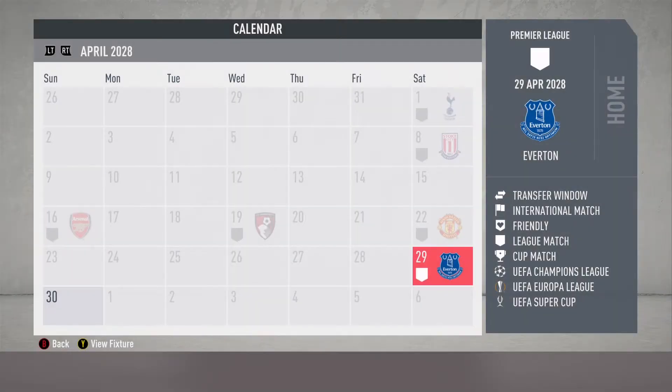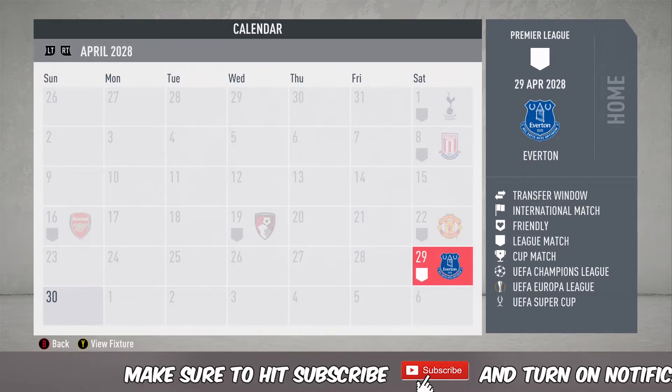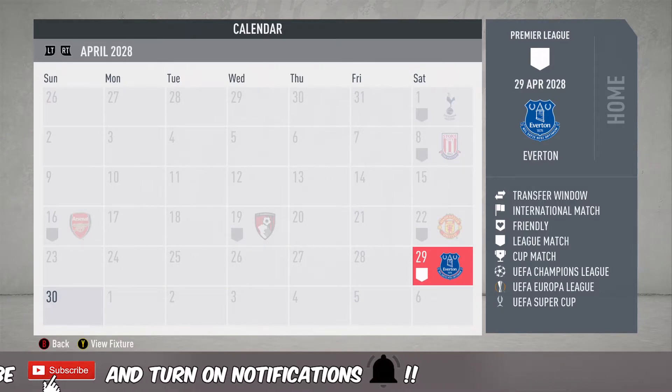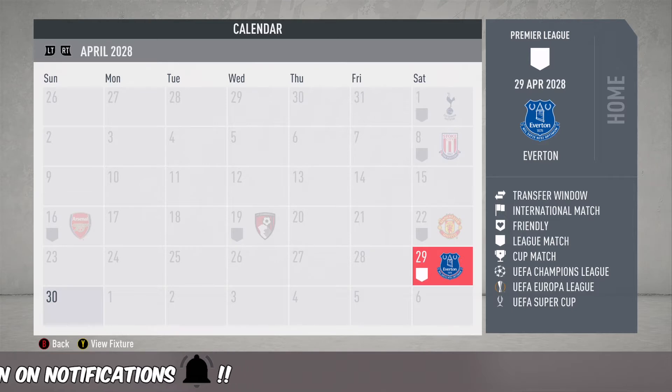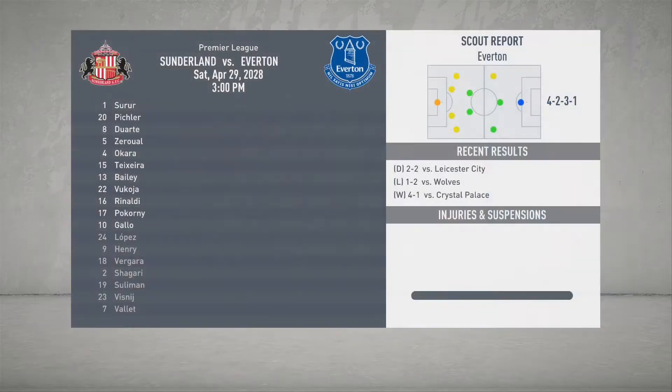Hey guys, this is JB3 and we are back with another episode of FIFA 20 Project or Reject, here with Sunderland. It is our final episode with FIFA 21 at our doorstep. We're going to sim against Everton, jump into a game against Crystal Palace, and wrap it up against Chelsea. Hopefully we can go out with a couple victories and some big goals as we get ready for FIFA 21.